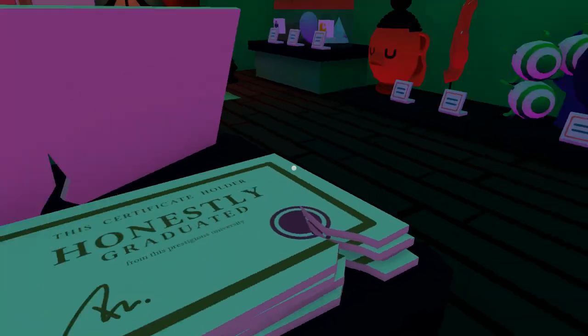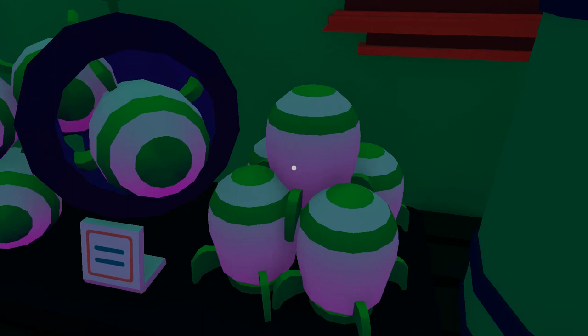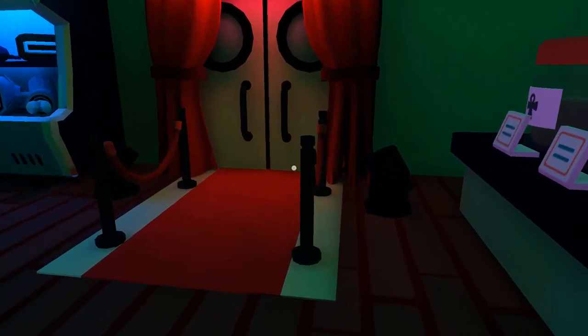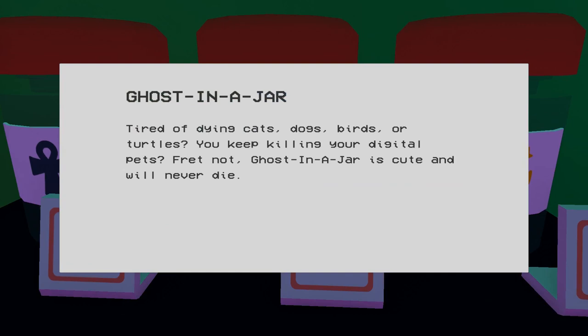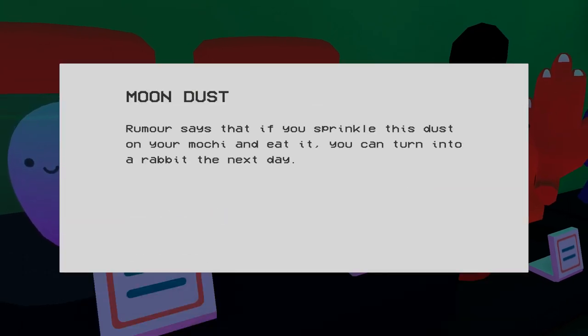We know all about that — you can buy degrees online and stuff. Mama Lisa. Nukes. Ammunition. Someone's gone to some great detail to actually put this together. It's more of an experience. A ghost in a jar — tired of dying cats, dogs, birds or turtles? You keep killing your digital pets. Fret not, ghost in a jar is a cuter option. Moon dust — rumour says that if you sprinkle this dust on your monkey and eat it, you can turn into a rabbit the next day.